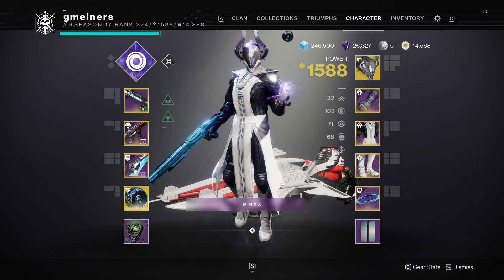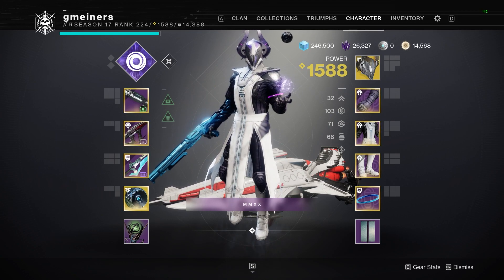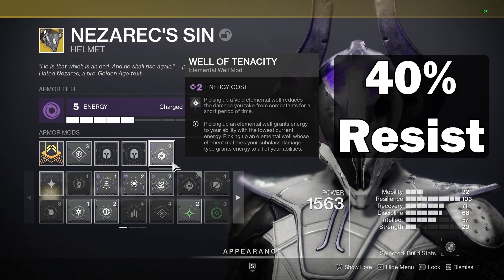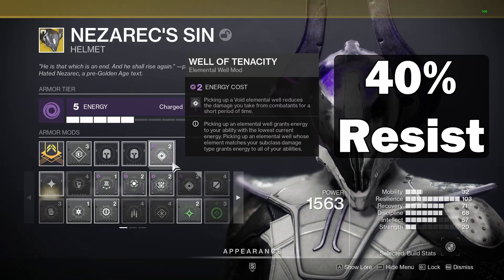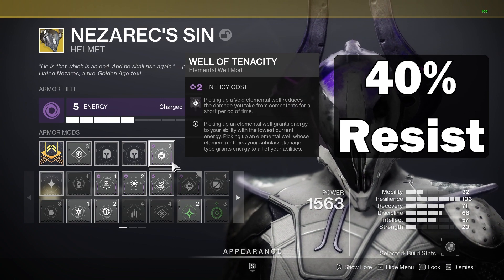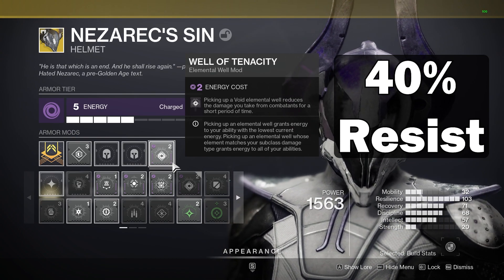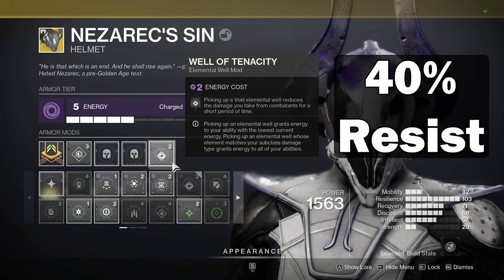After this is where resistance sources tend to be a bit more difficult to stack on top of each other. I'm going to start by going over resistance sources I think are useless. Number one is Well of Tenacity — this is a 40% resistance, which I tested in a previous video. Bungie claims it is 50%, but it isn't, and I haven't seen them address this being bugged or patch it in a hotfix. The reason this is useless is because you will most likely take more damage trying to collect an elemental well than this will end up helping you with, and it only lasts for a few seconds.